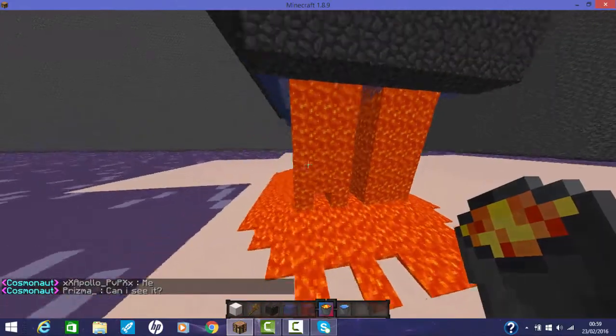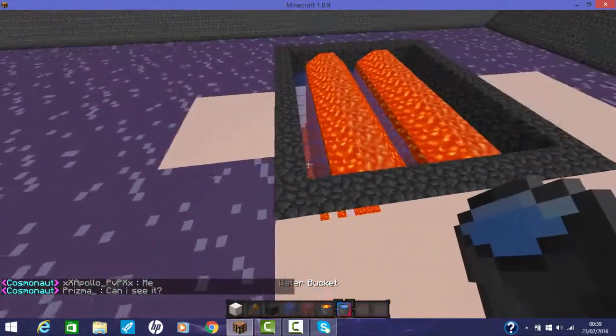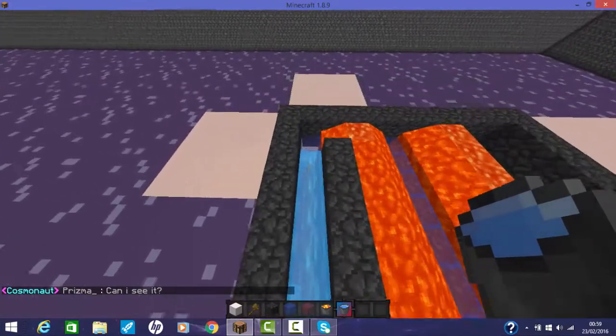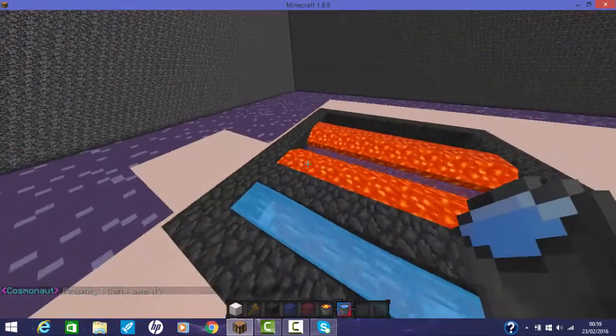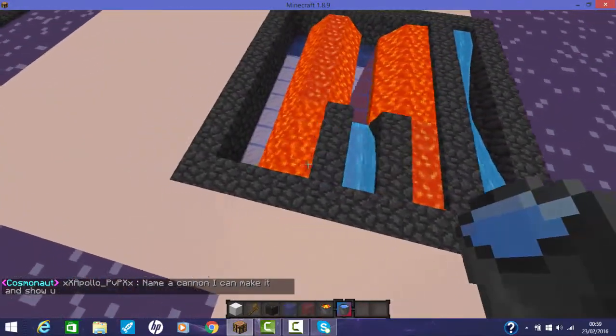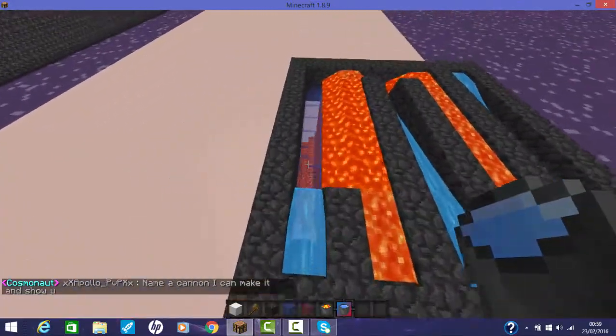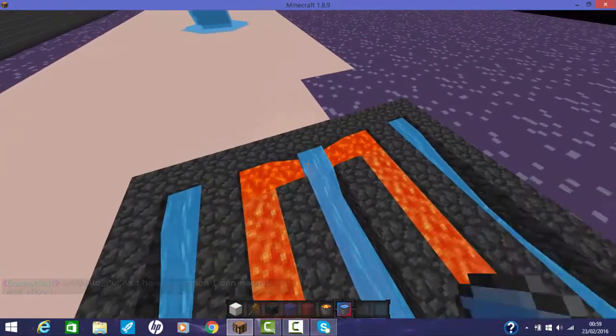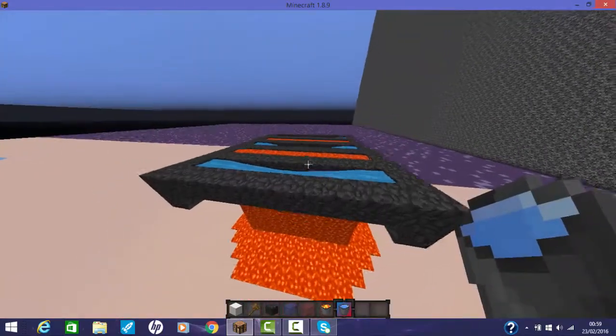Next, you get the water and place it one block at a time like this. Once that is done, you do the rest. This will make approximately four walls for your base.